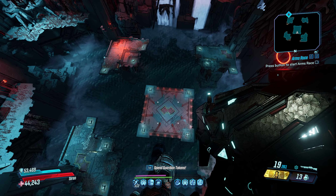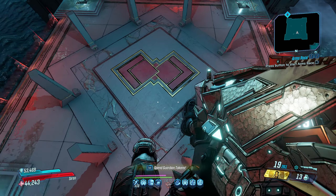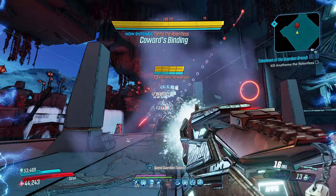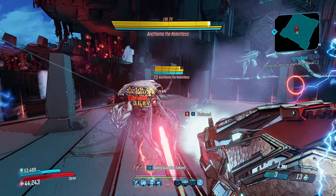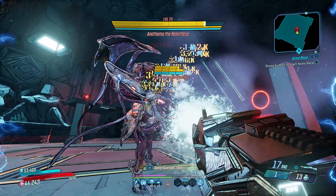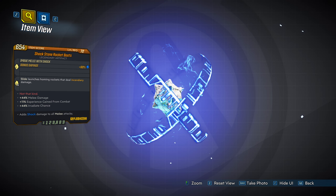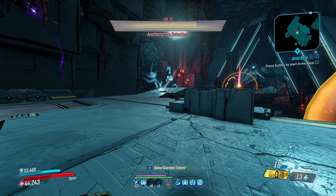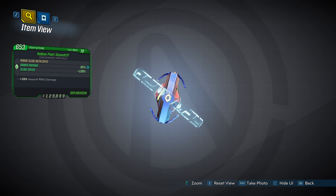Now that the math lesson's over, time for some simpler concepts. The most important is: don't use gear that gives you almost nothing. Especially in the case of class mods and artifacts, people can get very complacent and just run whatever without even looking at the passives. A legendary Static Charge Rocket Boots might be a legendary, but unless it's boosting stats useful to your build, it's essentially worthless — you'd be better off with even a green Snowdrift that boosts one relevant stat.